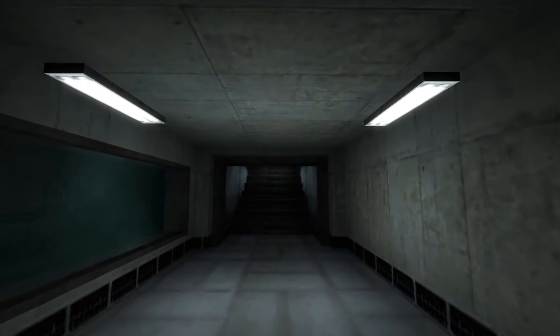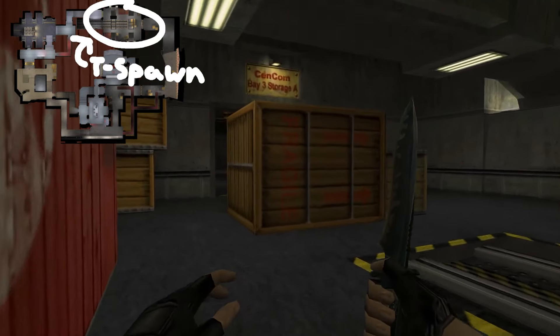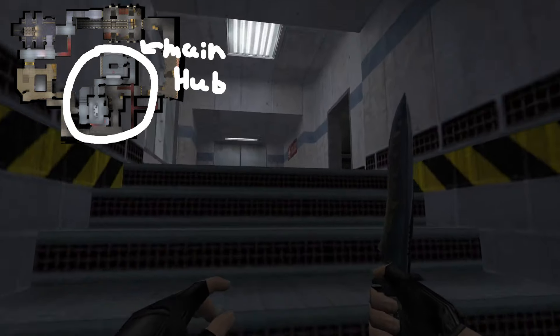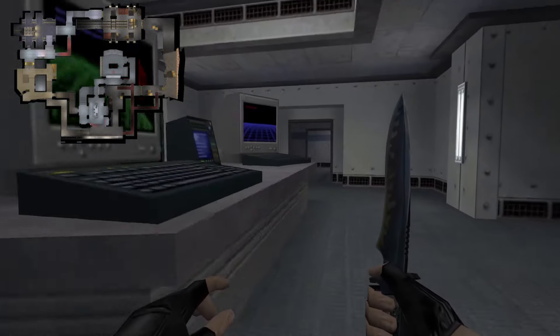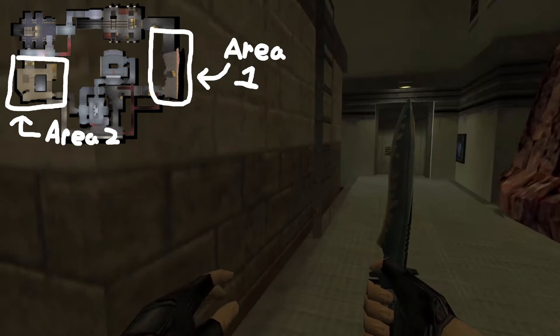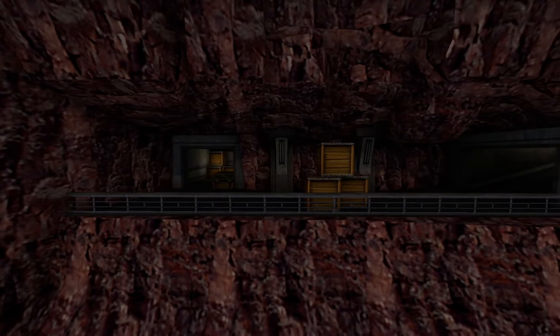This map falls victim to the biggest problem that the earliest defuse maps pretty much all fell for: not knowing what makes a good layout and what makes a bad one. Don't get me wrong, this isn't the fault of the mapper. Prodigy is tied for the oldest defuse map in the game with Dust and Nuke. Outside of the limited playtesting the map probably received, there was literally nothing to base the design of Prodigy off of. Because of this, Prodigy has a fairly interesting layout that we will most likely never see again.